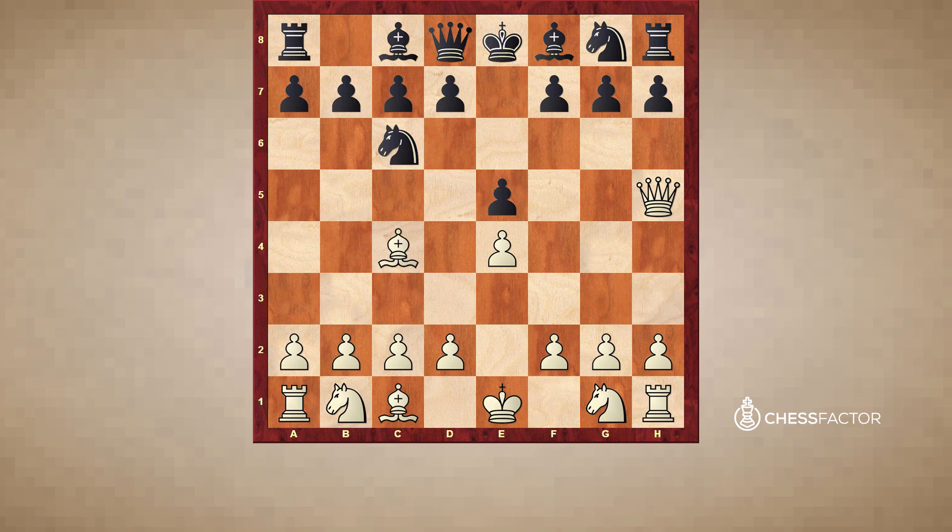White now plays bishop to c4 with, hopefully, the very obvious threat of queen takes f7 checkmate. Now obviously if black doesn't see this for whatever reason and completely ignores it and plays a move like knight to f6, queen takes pawn is checkmate and all she wrote. But look, it's so easy to defend against this.